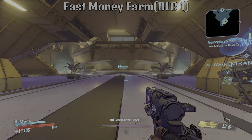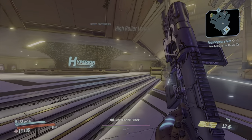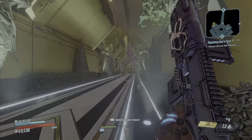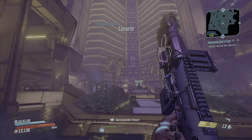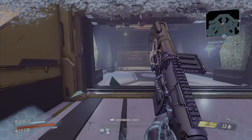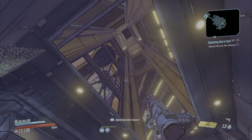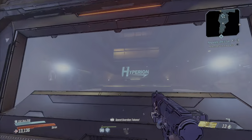This next one is a pretty good money farm, but you're also going to need the Handsome Jackpot DLC 1. Make your way over to the VIP Tower entrance once you complete the DLC. Run straight past this guy, go straight through all these enemies — don't worry about them — and head to this little elevator. Jump up and take the elevator straight to the top. It takes a few seconds but it's pretty good. Once you get up here you'll be fighting the Handsome Jack robot, which doesn't take too long — he's pretty easy to beat.